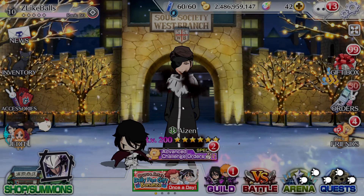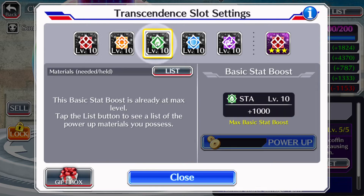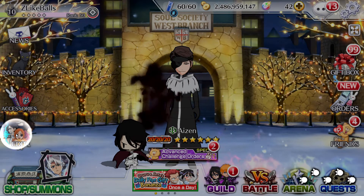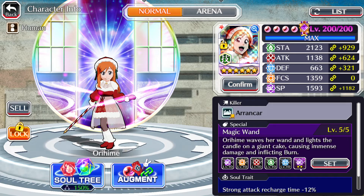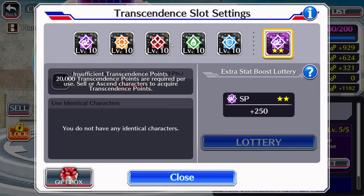Essentially, that is how you get these characters to pink or purple level. You need five copies of the character and the first five slots must all be level 10. This does not need to be three-star and you don't even need to have a slot there — that does not matter one bit. For example, my Orihime is five out of five — you can see she's pink — but she only has a level two-star SP here. So they do not need anything in that slot, just the first five at level 10.